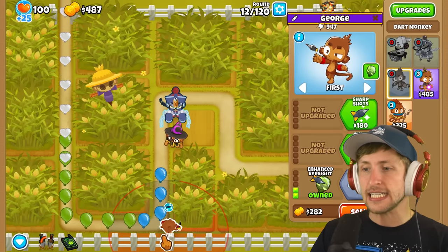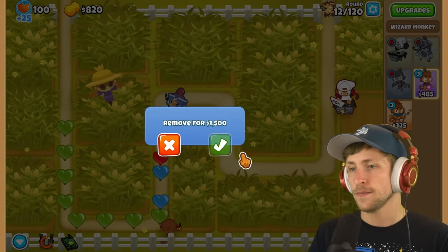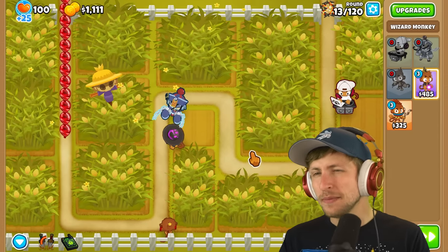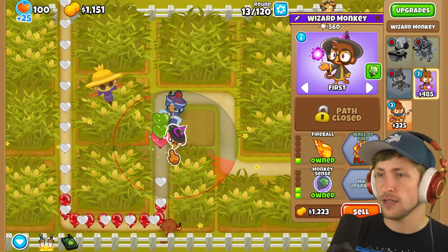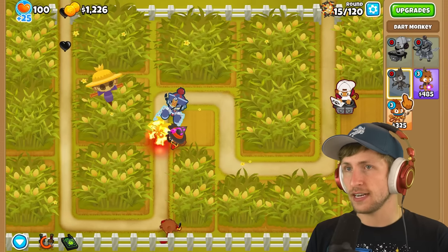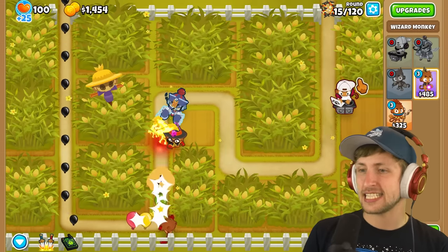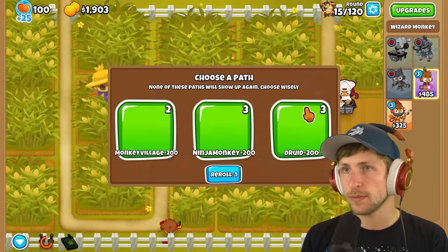And now I kind of want to get the juggernaut - which is the better option here, or do I get wall of fire? I think I'm going to go with wall of fire. I think wall of fire is going to be pretty solid here, so wall of fire - now we're good. I'm pretty terrified of this boss showing up. I'm still just going to wait for a little bit of money because I still feel like I don't really have anything to go up against this boss.